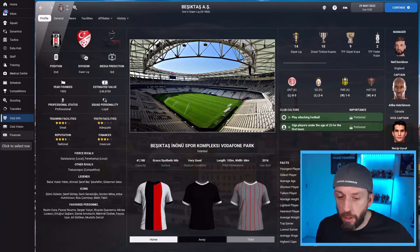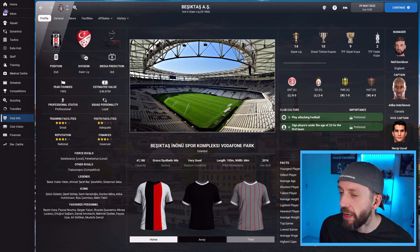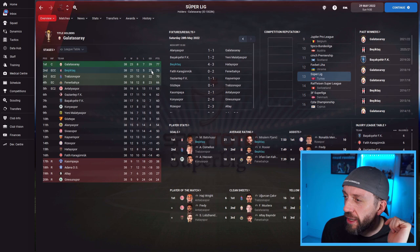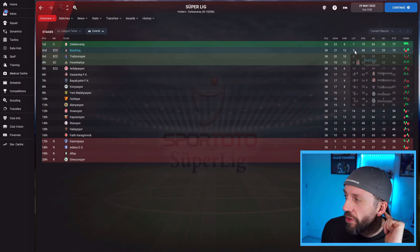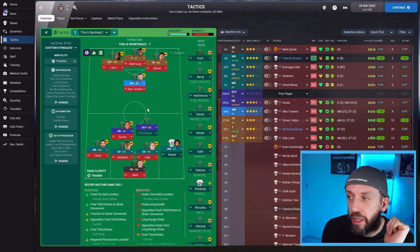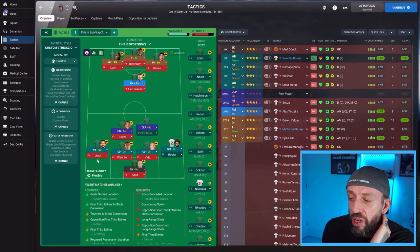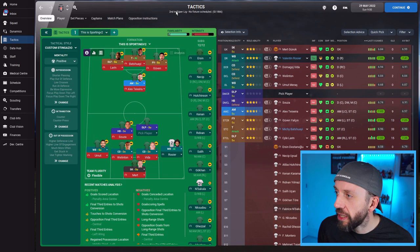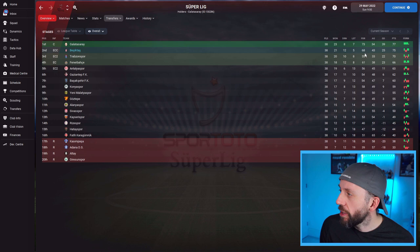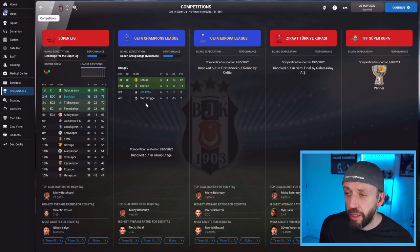Turkey is one of the tests — Besiktas, media prediction third. They finished second. Galatasaray nipped it by two points; Besiktas only lost five games all season, one of which was to Galatasaray right at the end to take the title — so it was close. I did make a change at the wingback position because I had a pretty weak left wingback I couldn't replace. I dropped to a wingback on support and they weren't as attacking and fluid — they only bagged 68 goals in the Super Lig compared to the other teams that bagged 90 plus. The Champions League campaign was pretty decent though.